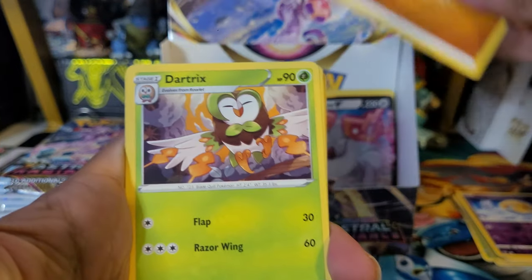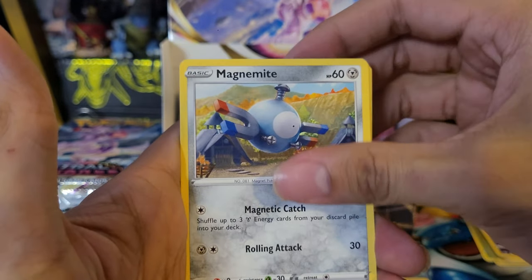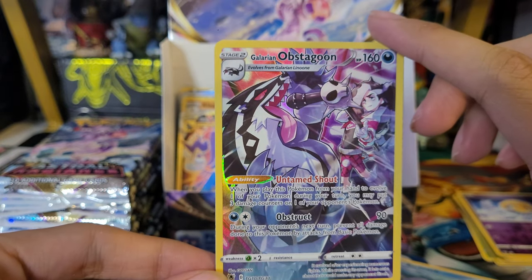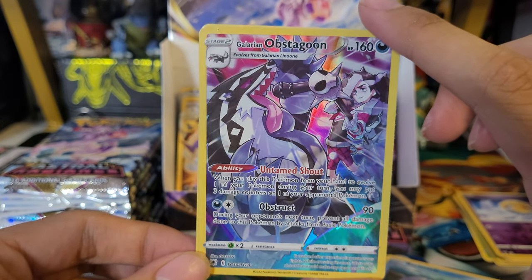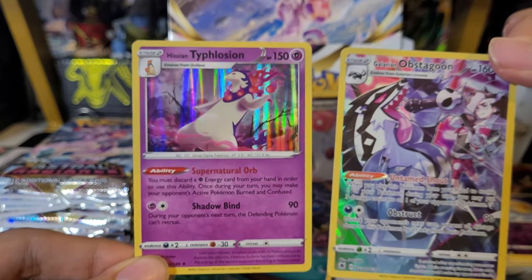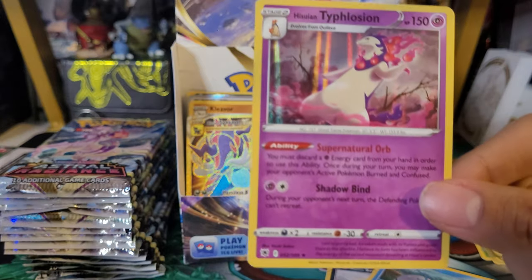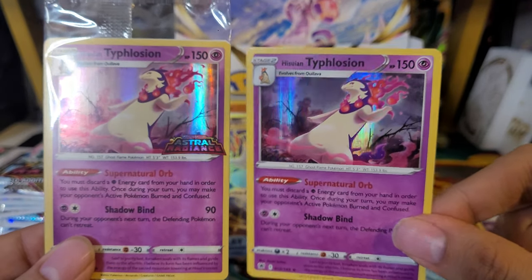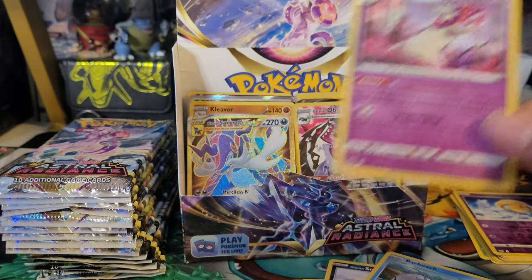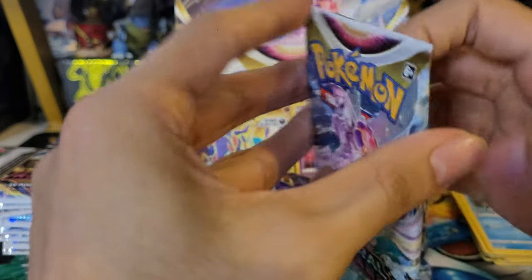Twenty-first pack — four to the front: Fighting Energy, Dartrix, Ursaring, Chatot, Magnemite, Teddiursa, Sneasel, Barboach, and a Character Rare — Galarian Obstagoon with Piers in the background! Really cool, nice to pull another one. And behind it is a Hisuian Typhlosion. Double hit! I really like this set — the fact that I keep getting double hits. While I have this Typhlosion, this is the GameStop promo one with the set logo stamp — really cool card. Especially when you can get two hits in one pack.